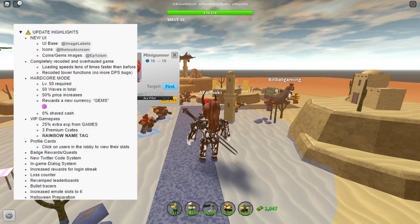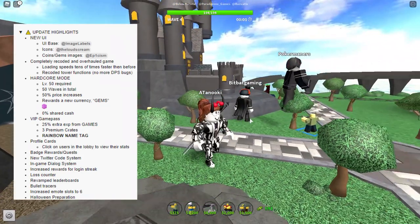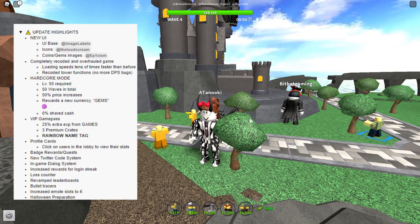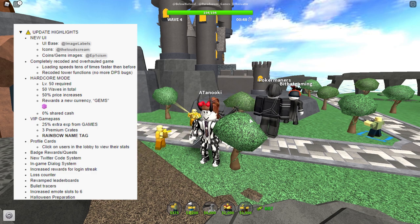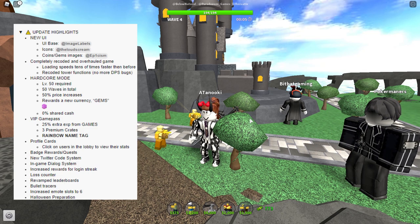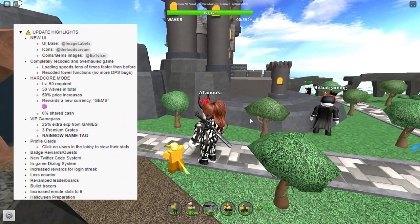The new gem currency can be used to buy new towers in the shop. Gems have a lot of potential and I'm excited to see what comes from them. The VIP game pass offers 25% extra XP from games, 3 premium crates, and a rainbow nametag. There's finally an XP booster, which players who want to level up faster will buy. The 3 premium crates are useful but not overpowered like the golden crate, and the rainbow nametag is a cool cosmetic.